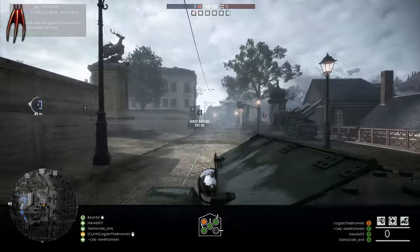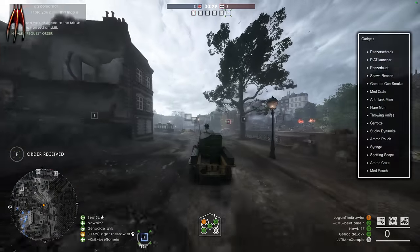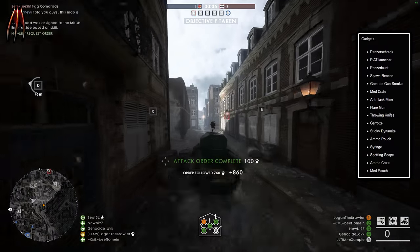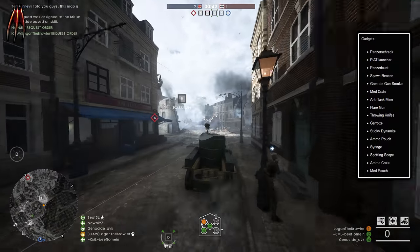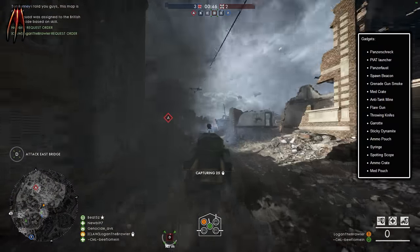Okay, that's the weapons, but what about the gadgets? Let's see the list of gadgets. We have the Panzerschreck, which is like the RPG of this era, PIAT Launcher, Panzerfaust, Spawn Beacon is back — last saw in Battlefield 4 — Grenade Gunsmoke, Medcrate of course, Anti-tank mine, Flare Gun — working a little different than in Battlefield 1 — and Throwing Knives, oh that's cool.